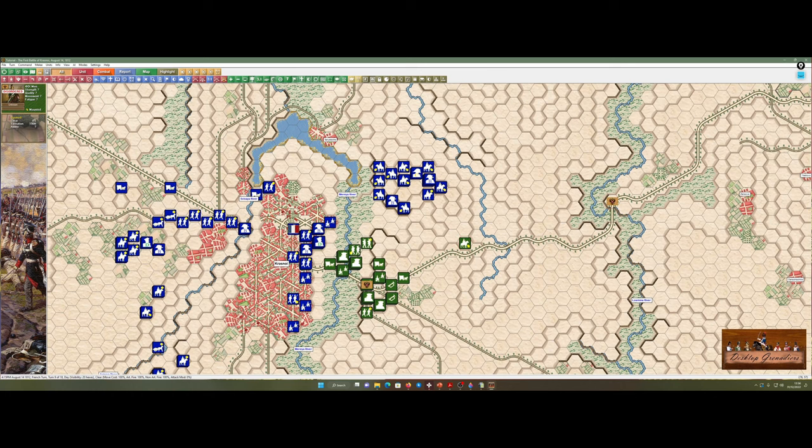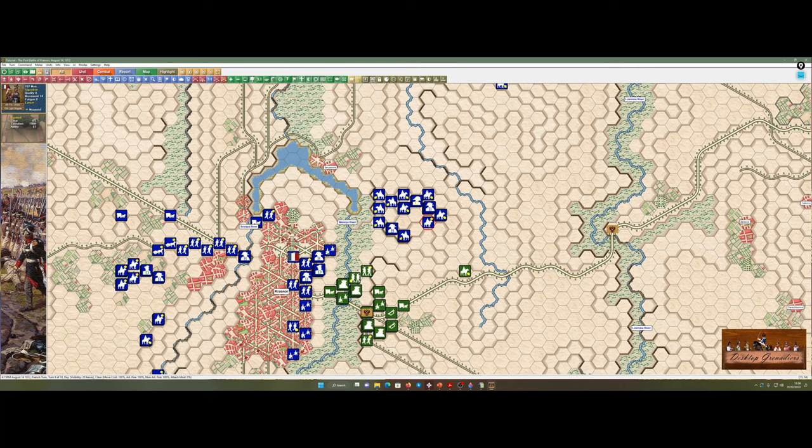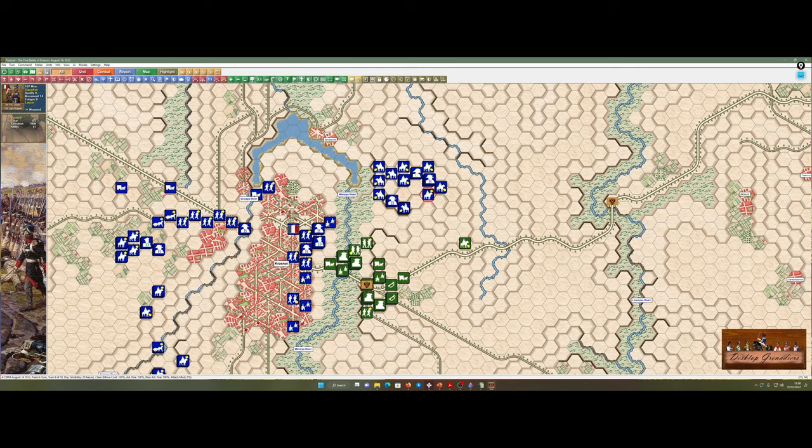Those dragoons are a juicy target — they're still disordered. Last time I discussed facings for cavalry and planning cavalry charges. They could have equally moved over here and the dragoons would have been in play. They might be a little bit far for all these units, and they're still disordered. Let's bring the commander up and try to sort them out.